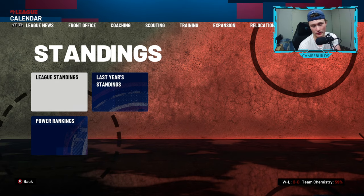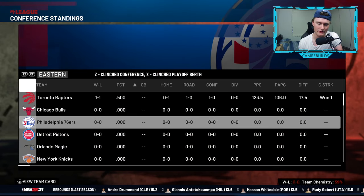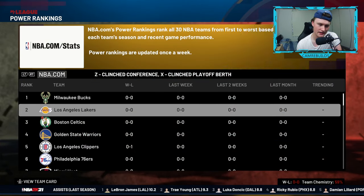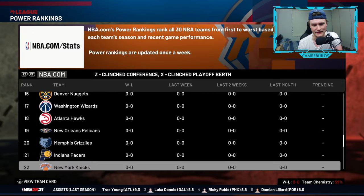Standings are very useful — if you want to see where you're ranked up against each other, you can have a look here and see everyone's standing in the NBA. If you want to check the power rankings to see where your team is projected, you can have a look through here to see where every single team is projected to end up at the end of the season. The Pistons are projected 29th, so it's not going to be good.